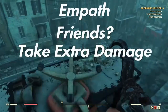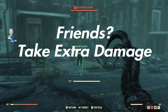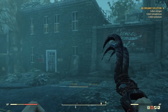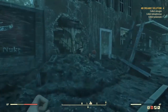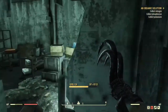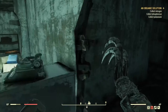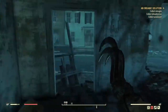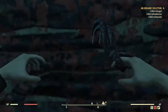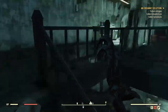Empath is a bit of a controversial one: while your teammates take minus 25% damage, you take an extra 33%. I've had a discussion to the effect that apparently the minus 25 stacks — so if you've got a four-person empath team, the damage reduction is actually quite big. I haven't confirmed this myself, so take it with a grain of salt — however, that would be pretty badass.